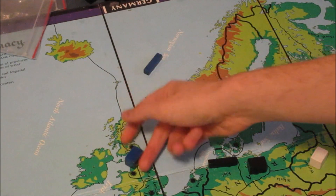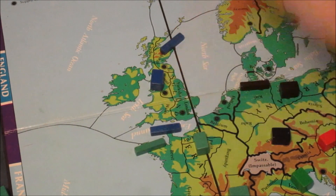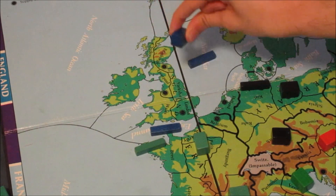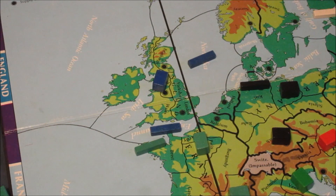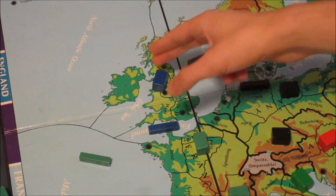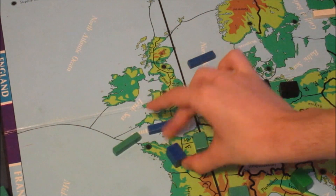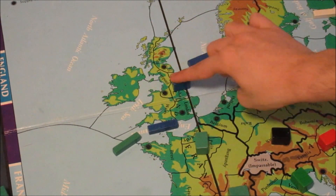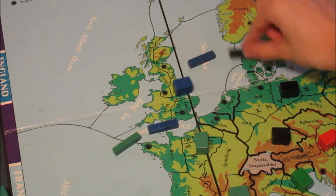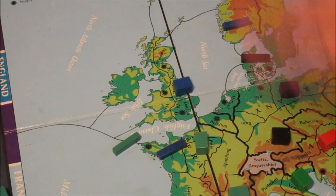You also have an opportunity to go the other direction: into the English Channel, North Sea, and then your army has options. This is a signal — you're either signaling a convoy, or, assuming France's Brest fleet goes to the Mid-Atlantic, you can cut a convoy by attacking it. It's a safer play to go to Yorkshire, though you run the risk of a Danish fleet cutoff. There are several options there for England.